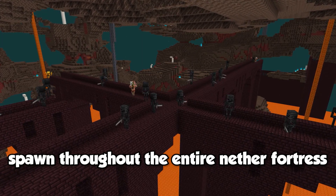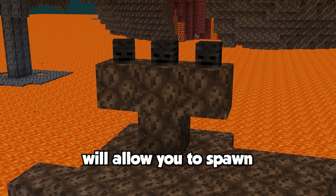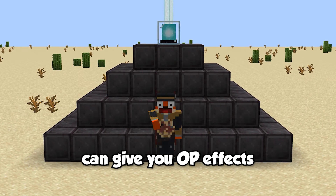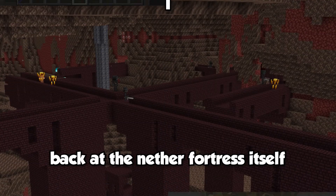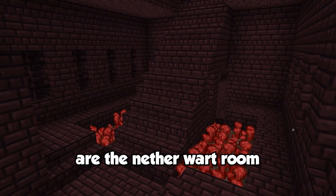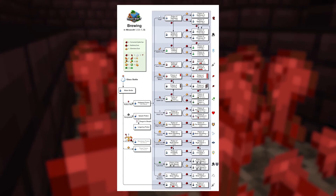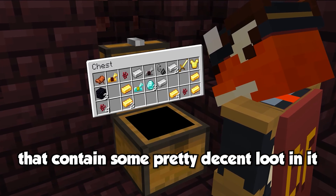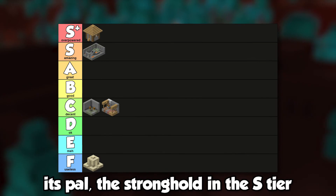Wither skeletons spawn throughout the entire nether fortress and when killed have a small chance of dropping their skulls. Collecting three skulls allows you to spawn the wither boss, which when defeated drops a nether star — a crucial ingredient in creating a beacon that when fully powered can give you OP effects. You can make respective farms for each mob, getting thousands of skulls and rods per hour. The other useful rooms are the nether wart room and curved corridors, which commonly spawn chests with decent loot. The nether fortress is an amazing structure and rightfully joins the stronghold in the S tier.